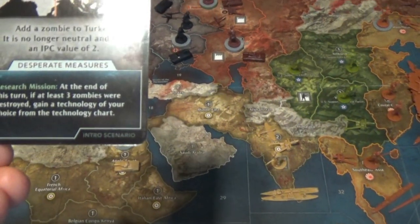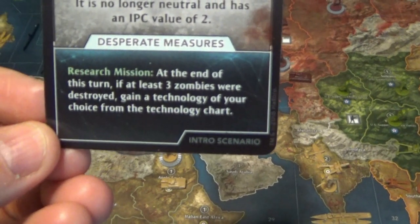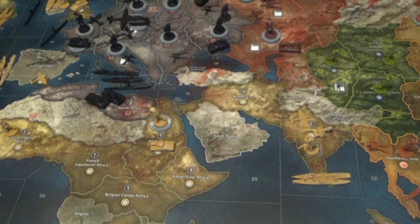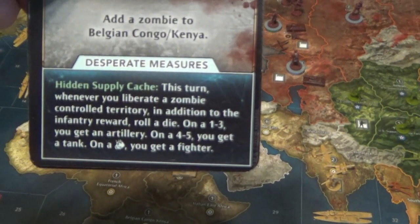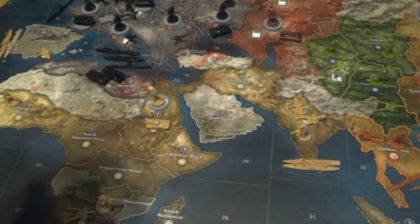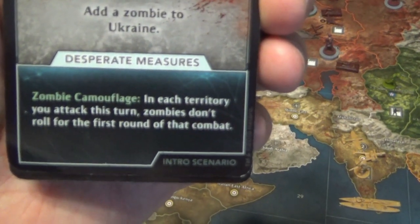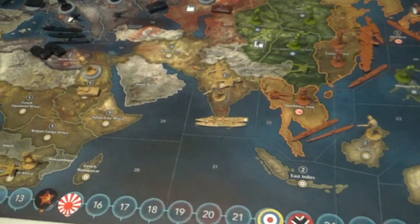You also have the Desperate Measures at the bottom. These are optional research cards. You can gain research, sometimes gain units, sometimes find free stuff. For this one, when you attack this round, zombies don't get to roll in the first round of combat — so yeah, it can be a lot of fun.